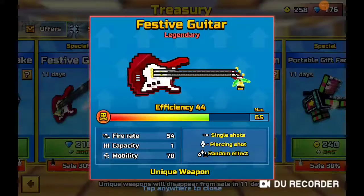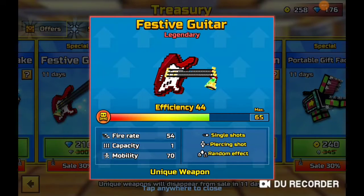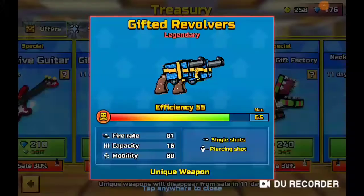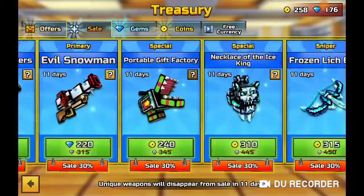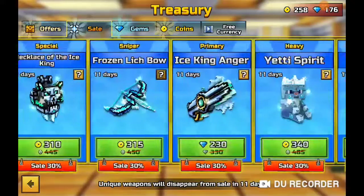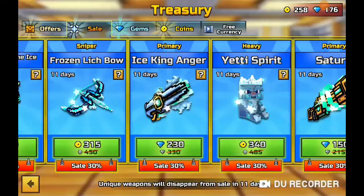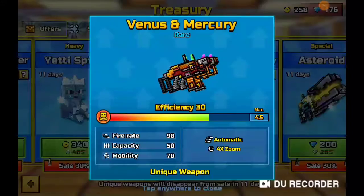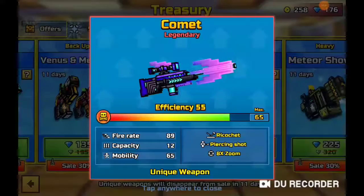There's the Festive Guitar and the Gifted Revolvers — remember, that's the same gun that the Spanta guy had. Then there's the Evil Snowman. We've also got the Necklace of the Ice King and the Frozen Lynch Bow.